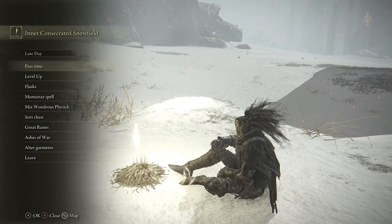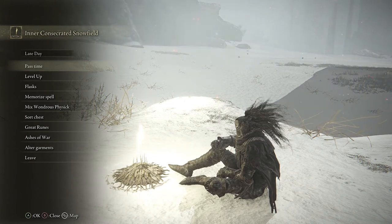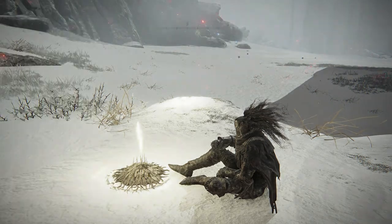So first of all rest at the Site of Grace. The most important thing is the Knights Cavalry that you need to kill only come out at night, so the first thing you need to do is wait until nightfall when you rest at the Site of Grace.